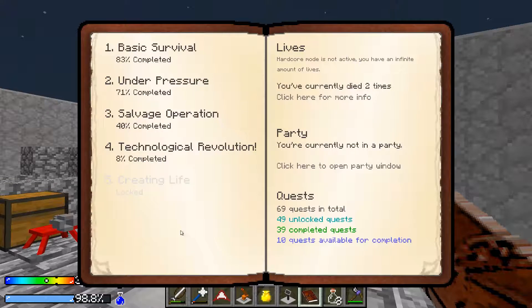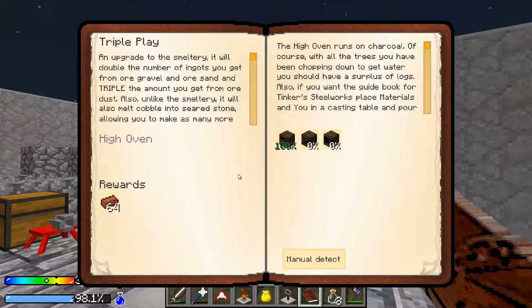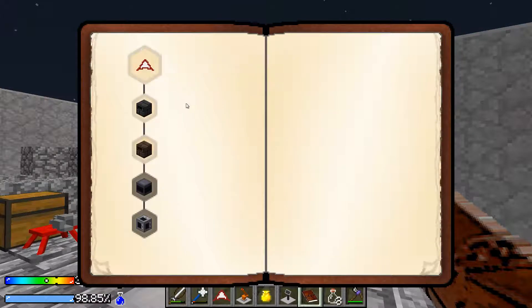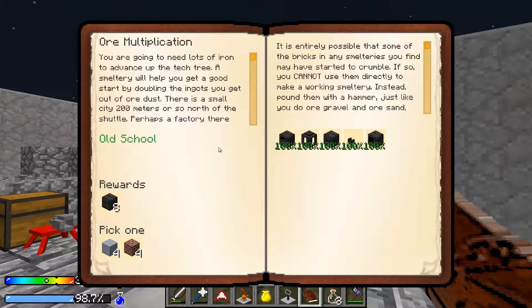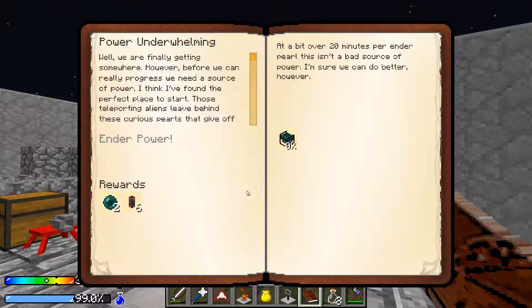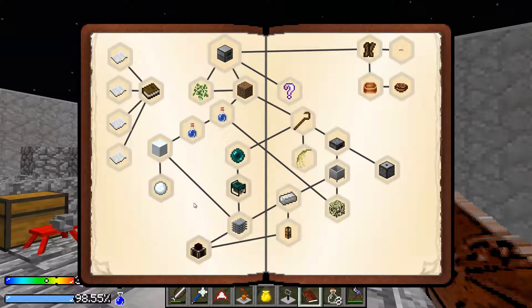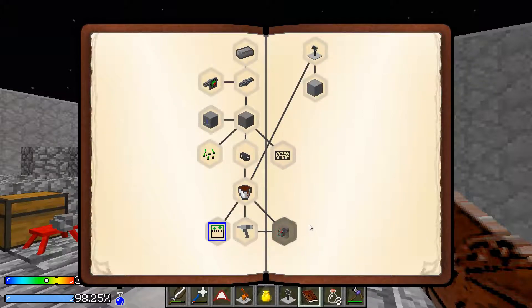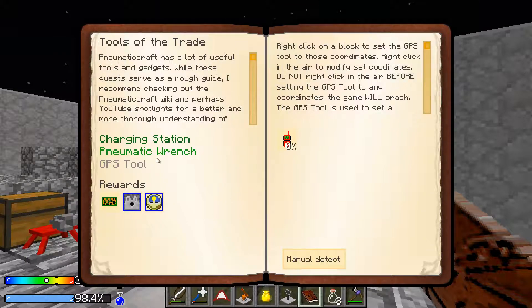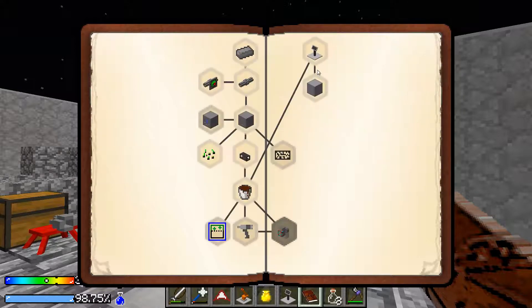Let's check the quest book. We still need that stuff. Did we do this? We did. We need an ender generator. We still need a grinder. I think we were doing one of these — might have been tools of the trade. No. Oh, this.